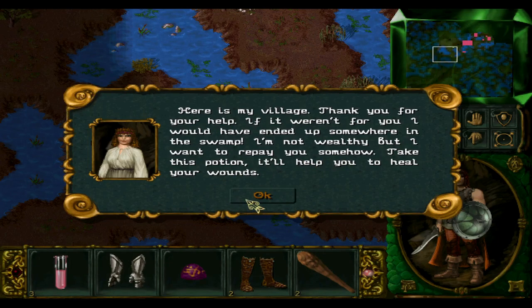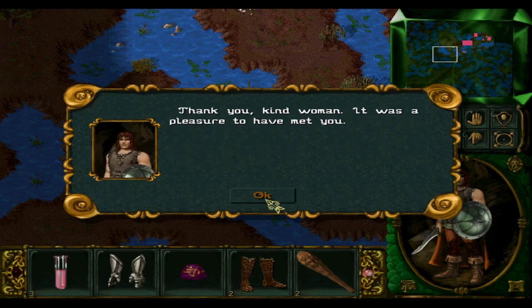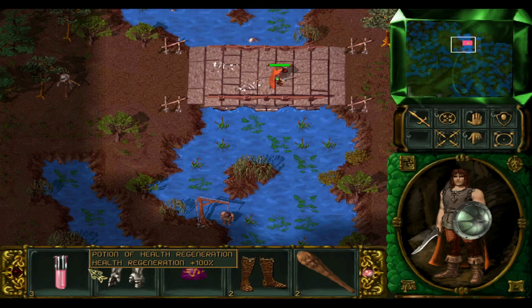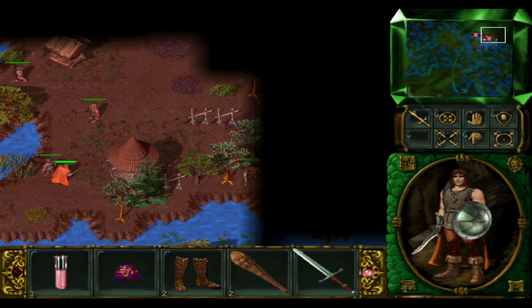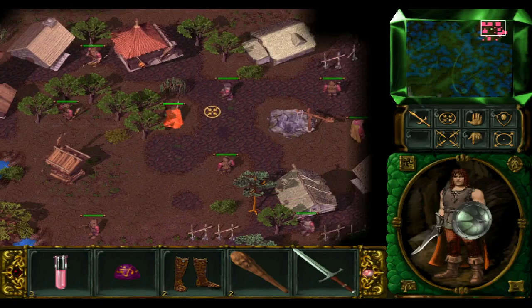Here is my village. Thank you for your help — if it weren't for you, I would have ended up somewhere in the swamp. I'm not wealthy, but I want to repay you somehow. Take this potion — it will help you heal your wounds. If you want to get into town, go see merchant Sarindal. He's hiring experienced men to guard his caravan right now. She gave us three potions of health regeneration, which doubles our health regeneration — it doesn't directly heal us, it just makes it faster to heal from resting. I think we've actually managed to complete the level.